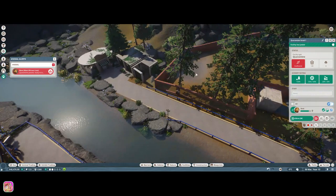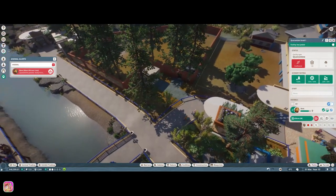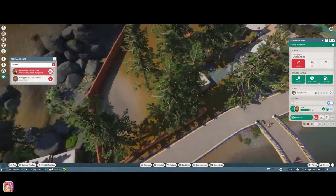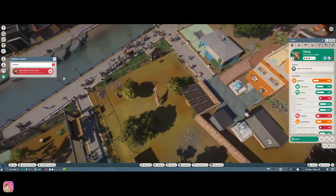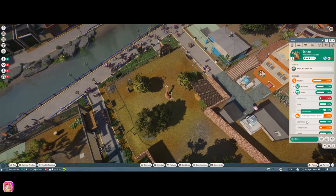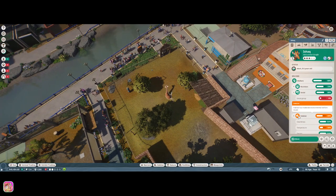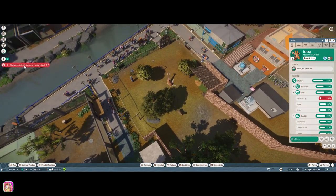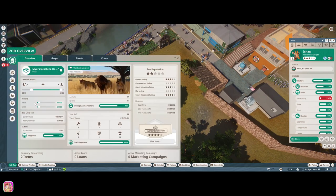We'll put the lion in here. We'll see if they like all those trees. I have low welfare on the giraffe — habitat temperature is too cold. Now it seems fine. I don't like that about the temperature — it's just crazy. This might be too much of a climb but we'll try. 16 and 20.